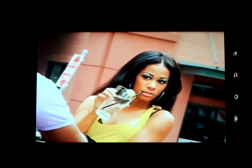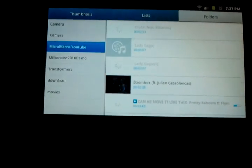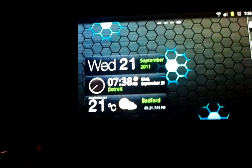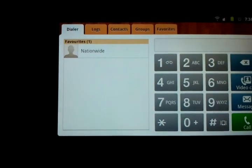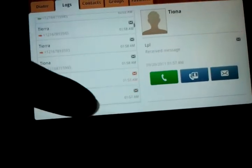This is a YouTube video — pretty clear. Transformers 1. This is a pretty good tablet. This is the contact list, just so I can show you real quick. That's the dialer. Nationwide is my favorite because it's my car insurance. Logs — those are all the people I called or texted. It does show the number so let me get out of there real quick.